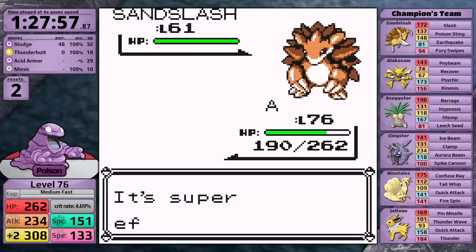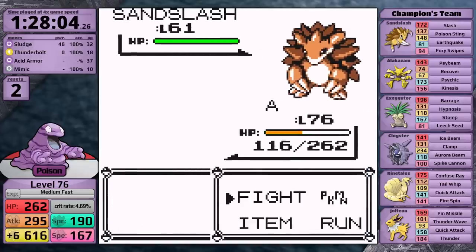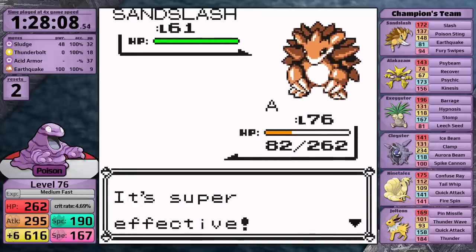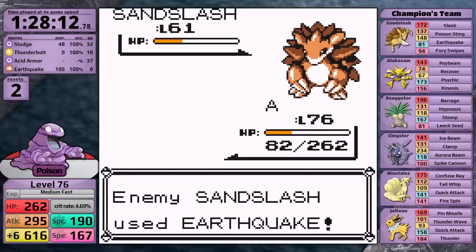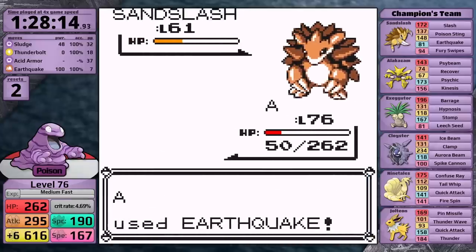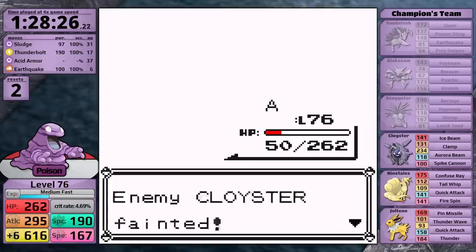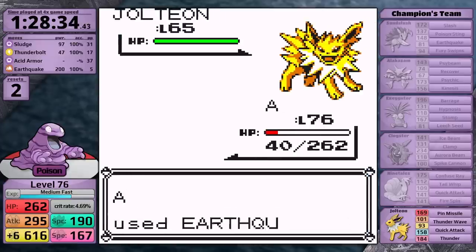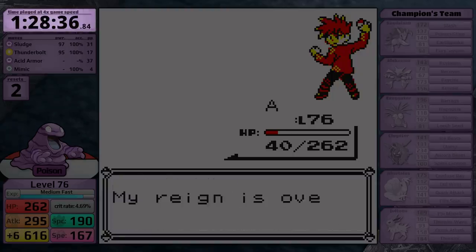I use my final Rare Candy to get to level 76 and reset the experience bar to the lowest possible value so I don't level up during the Champion fight. Will Grimer do this without any resets? The answer is no — Sandslash immediately crits with Earthquake, and it doesn't do this once, it does it twice, giving two frustrating resets. But it can't crit forever. In the third battle, I get fully set up. Because I have Mimic this time, I steal Earthquake from Sandslash and knock it out. Then I easily one-shot Alakazam and Exeggutor. Thunderbolt on Cloyster, Earthquake on Ninetales, and for Jolteon — it sees Pin Missile is super effective and it's a physical move, so Grimer just shrugs it off and finishes the Champion. Final time: 1 hour, 28 minutes, and 36 seconds, with two resets at level 76, taking 5 hours and 48 minutes of game time.